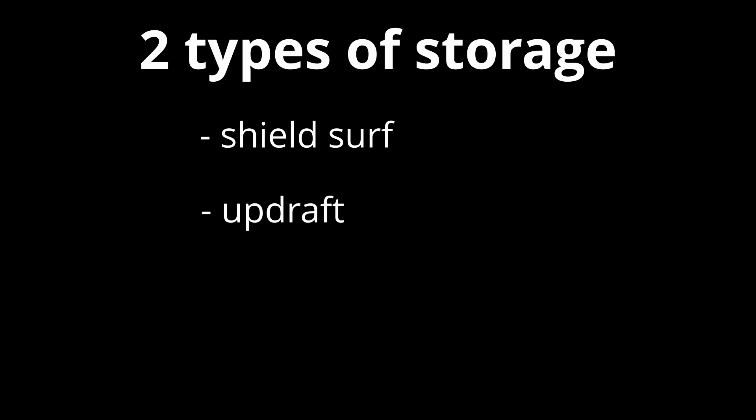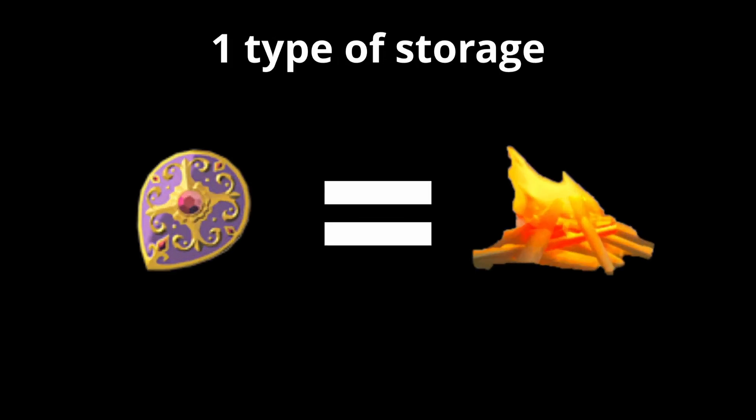So if you remember in my first video on SCWs, I mentioned that there are two types of storage: shield surf, where you can walk around with a cutscene stored, and updraft, where upon landing the cutscene plays. This is completely wrong — disregard what I said about it. From our new understanding of SCWs, there is only one type of storage, which is achieved in both methods.